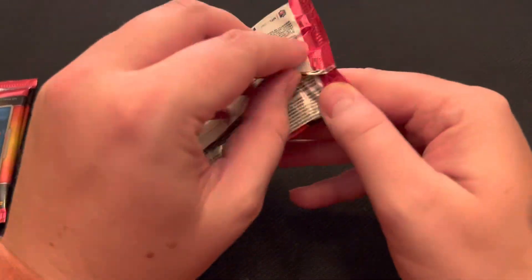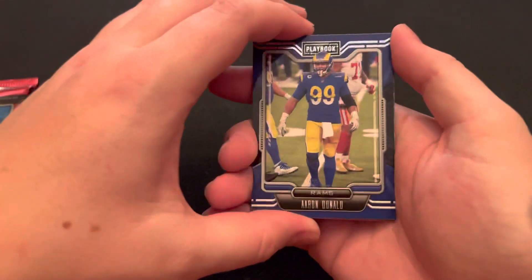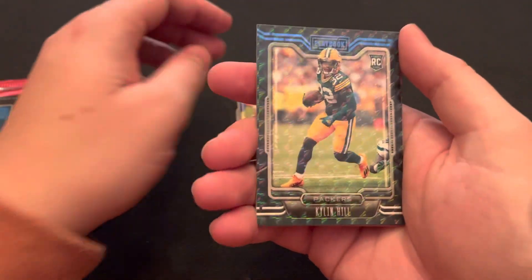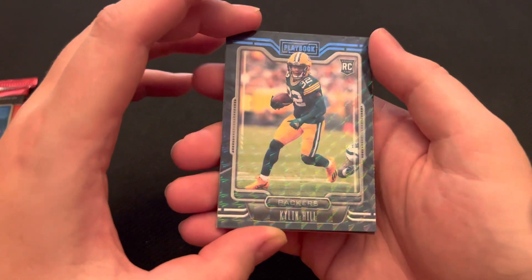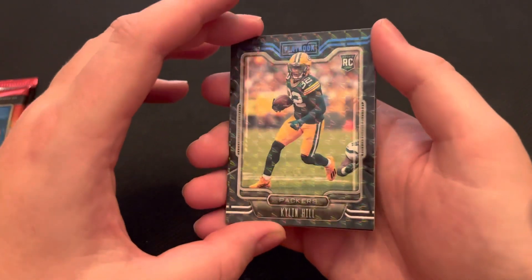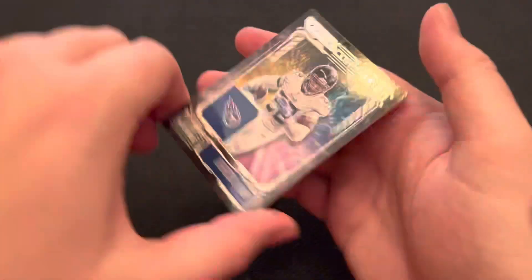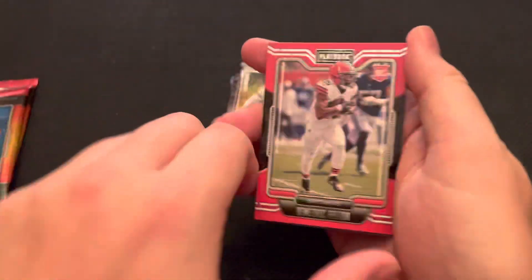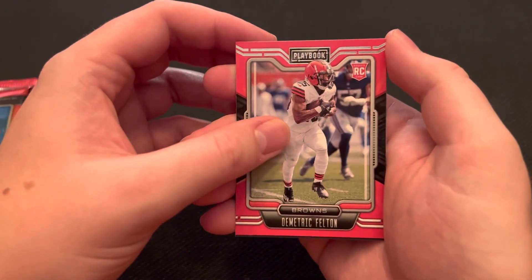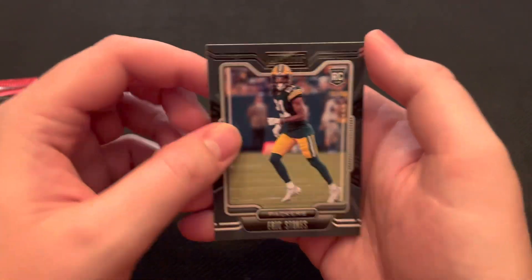Let's get into the next pack. Starting off with an Aaron Donald. We have a nice Mosaic, Kylan Hill — not going to lie, I have no clue who Kylan Hill is, but it looks pretty cool. We have a Zoning Commission, Derrick Henry. A Demetric Felton rookie card. And then an Eric Stokes rookie card.